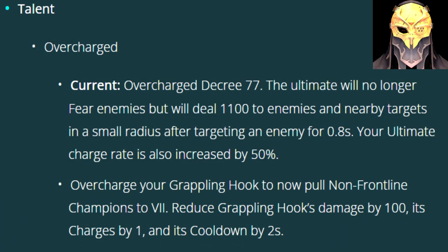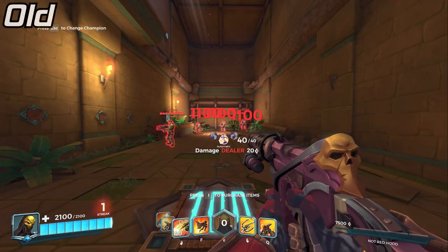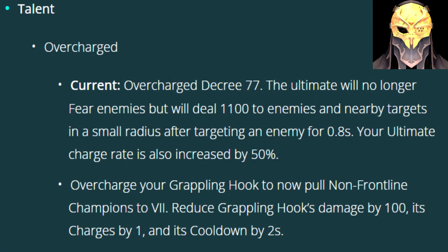The Overcharged Talent is being reworked. The old one increased your ult charge rate by 50%, but changed your ultimate to fire a laser that did 1100 damage. The new Overcharged allows the Grappling Hook to once again pull in enemies. It also reduces the damage of Grappling Hook by 100, lowers its charge count to just 1, and decreases its cooldown by 2 seconds.